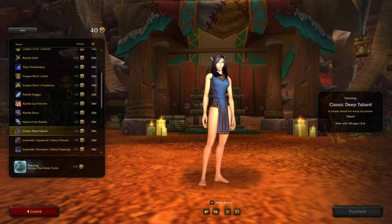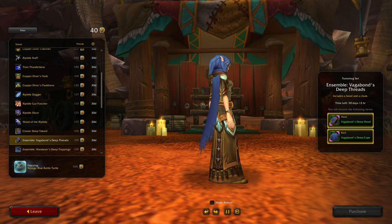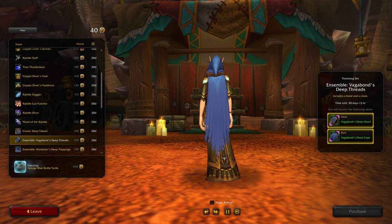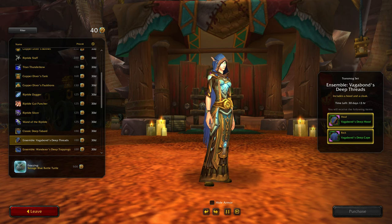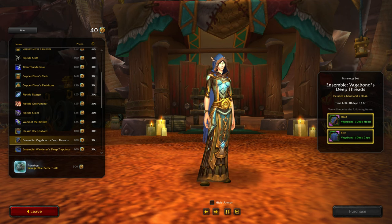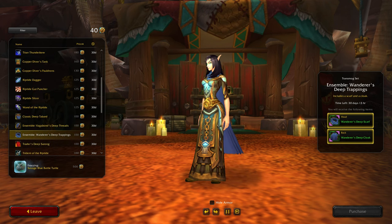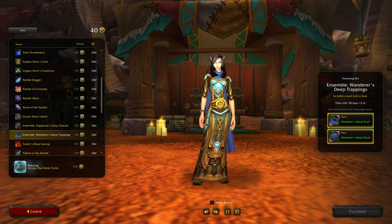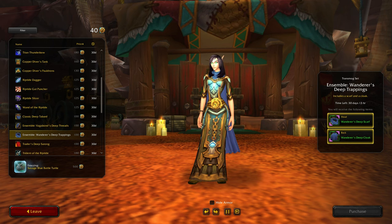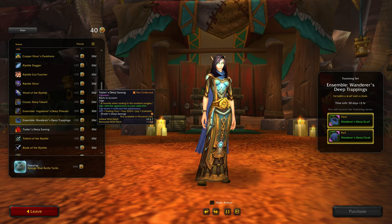Here we go with the tabard - plain old tabard, not a bad color though. Ensemble Vagabond's Deep Threads - oh, here we go with the hood. I still don't like the ratty end of it, and I don't like the color. Here we go - this is the one I would normally buy. Wanderer's Deep Trappings - the color's a little deep for the set I'm wearing though.